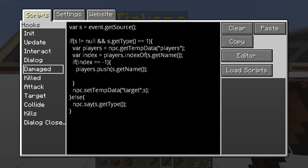The next thing we need to do is save the players array because we just changed it. So we call npc.setTempData('players', players) to save the newly changed array with the new entry. So now we're saving the updated array with the new index.